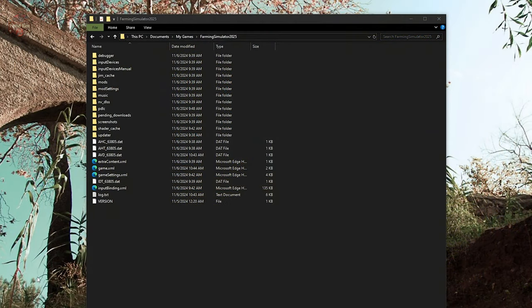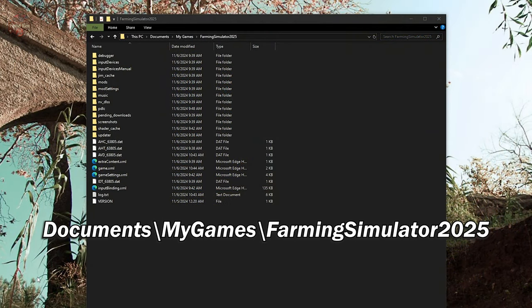Open File Explorer and then navigate to Documents, My Games, Farming Simulator 2025. This is going to be the same path you're going to use for either your Steam install, the Giants eShop install, or the Epic Games install. All three, you're going to need to go to Documents, My Games, Farming Simulator 2025.